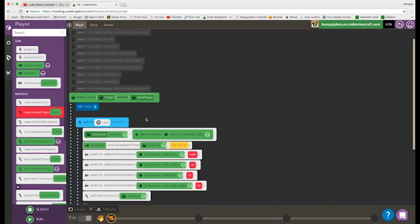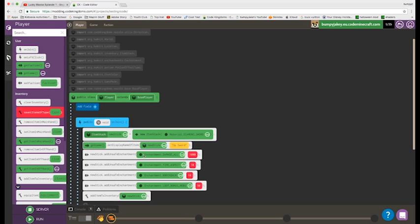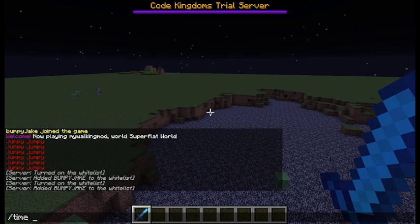That's the code for the sword. Basically, on join, it creates a new variable called 'newStick', and it creates a new item set for that stick — so basically this stick equals a diamond sword. The name of it is 'OP Sword', as you can see. I've got damage all, which is basically sharpness, fire aspect, knockback, and looting as well. It does all this on join — it creates the item and also adds it to the inventory, which is how I have it in my inventory.